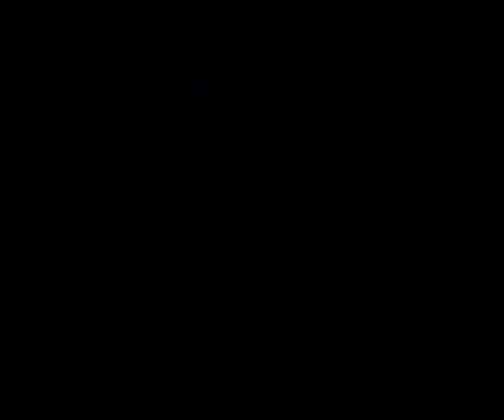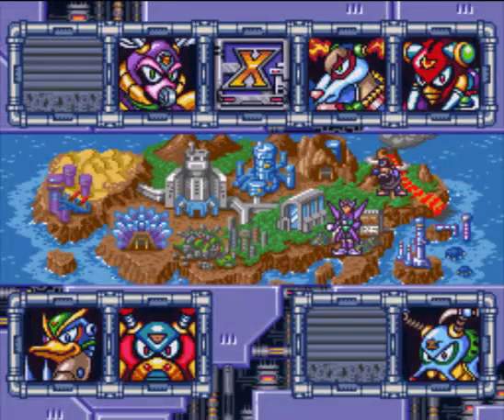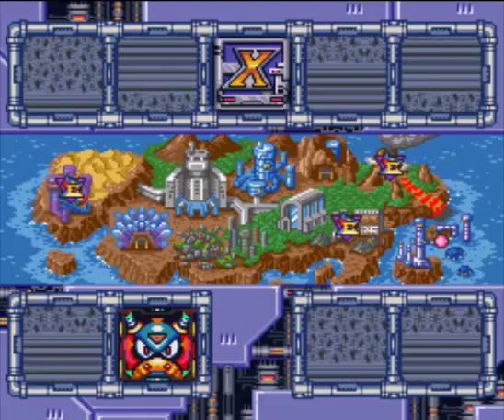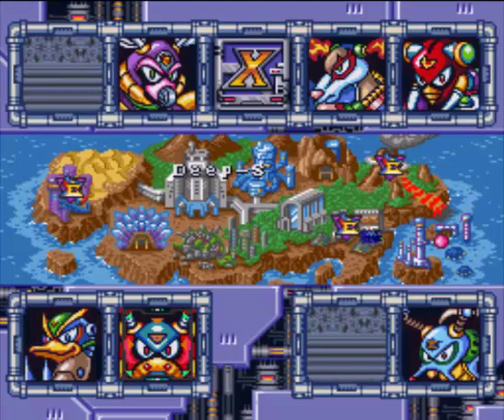And we get the password: 5533688537811251. That's two stages down. After the second stage you beat, the X Hunters always show up, and the stages marked with the Sigma sign are where they are. The X Hunters are who you fight if you go into those doors — like the one in Wheel Gator's stage that I didn't go into. You actually can't even enter the doors if the X Hunter isn't there. So two stages down, six to go, and that's it for this one — I'll see you next time.